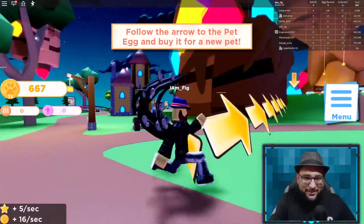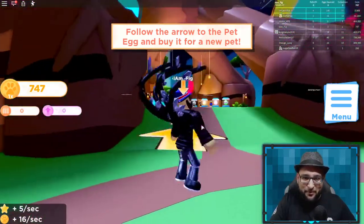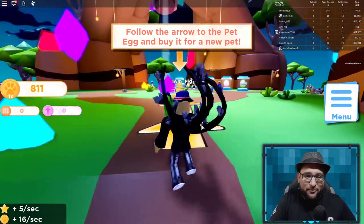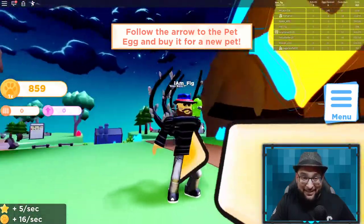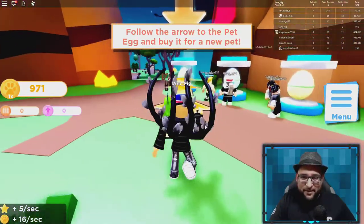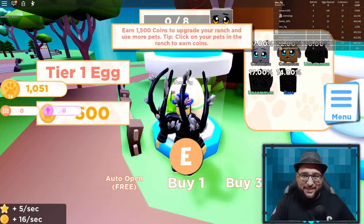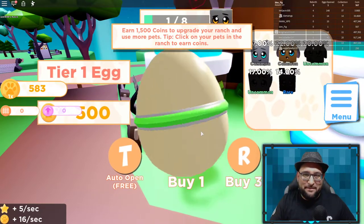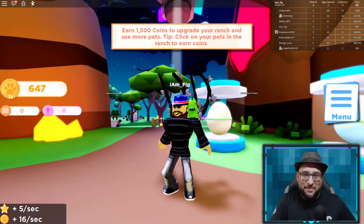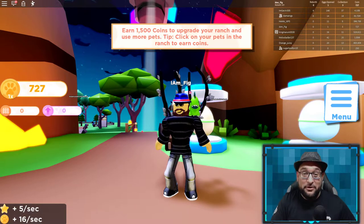Let's follow the arrows and see where they take us. Having played the first game, I know where it's going — right underneath the gigantic tree, which looks awesome. We're going to buy the first pet: all you have to do is click E. I got a rare jack rabbit as my first pet in Pet Ranch 2.